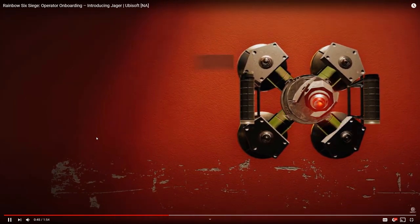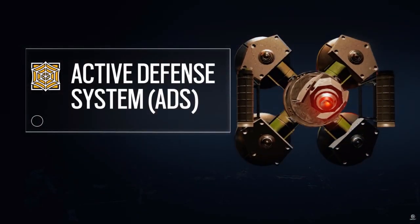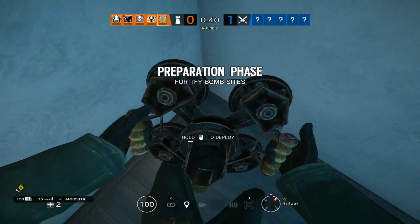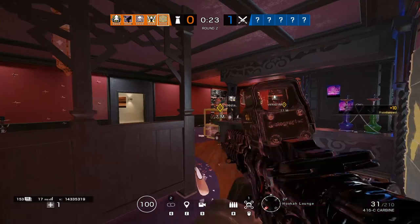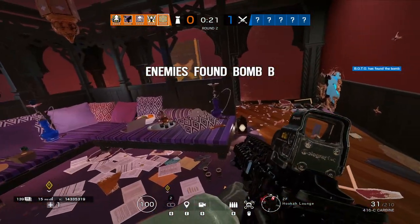Finally, we move to Jaeger's gadget — the Active Defense System, or ADS. The ADS can be placed on floors, walls, and other surfaces. Jaeger is equipped with three of these devices, and each blocks two applicable throwables or projectiles.